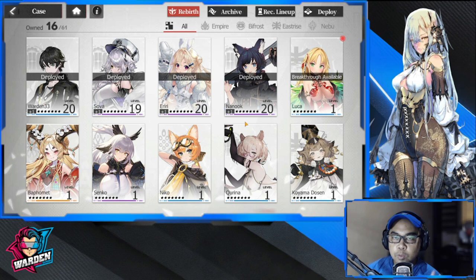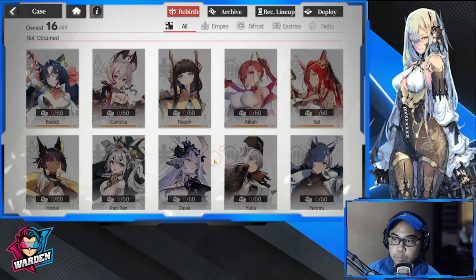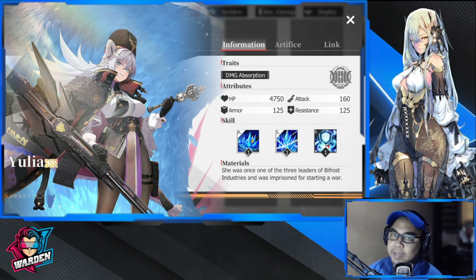Now let's go through the ones that you might reroll for but are available in the selector, which is on the 14th day. First is Yulia — one of the best defenders, she has taunt. I've been using her since day one and she's been perfect for me. She is available in the SSR selector, so if you don't want to pull for her in the reroll, she's available there.